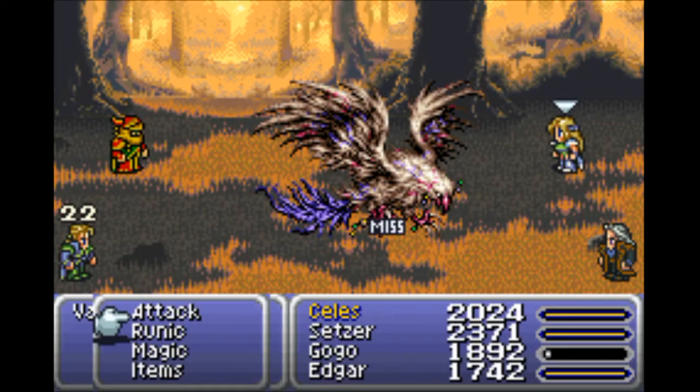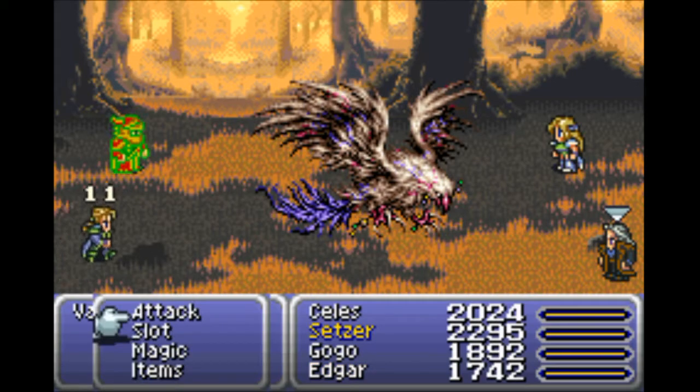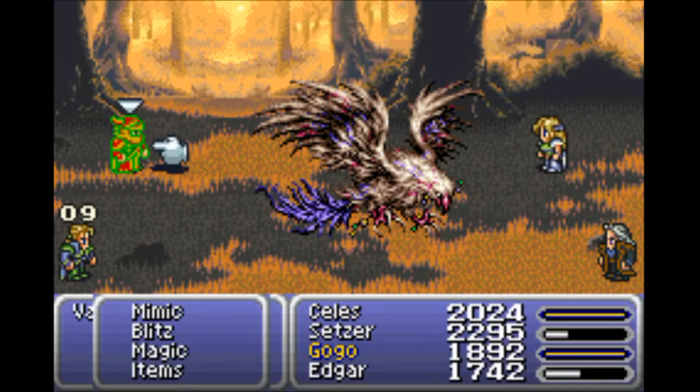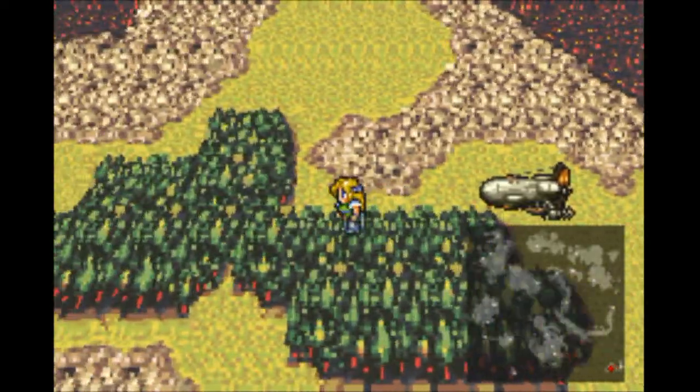Potion again. The nice thing is if it does work it also instant kills. There are some enemies that I'm actually going to be using it on when we go back to Dinosaur Forest, because the Brachiosaurs there have a straight 50% chance of it just killing them — and they're immune to instant death, but this doesn't count.